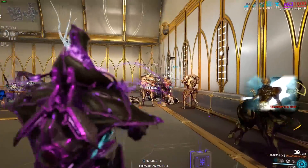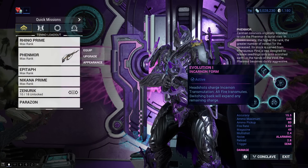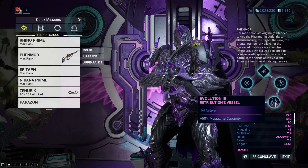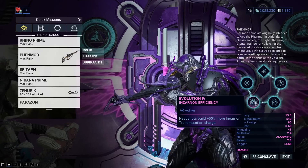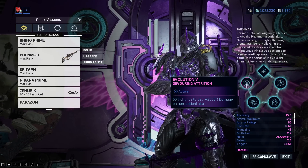The evolutions: first, unlocking Incarnon mode; second, 20% fire rate; third, 50% magazine capacity; fourth, headshots build 50% more Incarnon transmutation charge; and fifth, 50% chance to deal 2000 damage on non-critical hits — that last one is definitely a must.